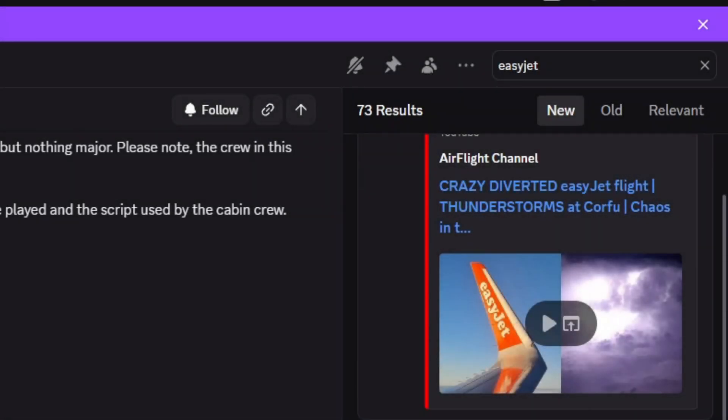So what you all need first is Discord. I'll leave a link below in the description so you guys can all get to the right Discord server. The Discord server that you want is Cabin Announcements for Phoenix — the Announcement Hangar.